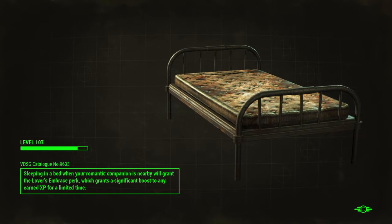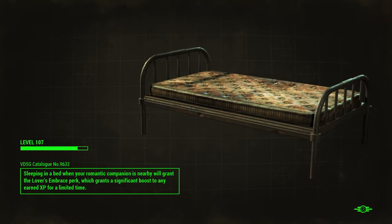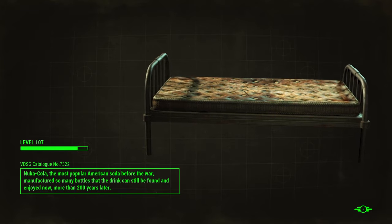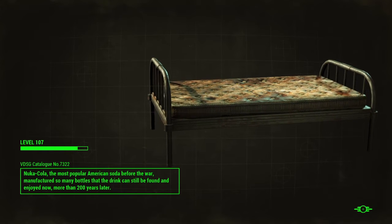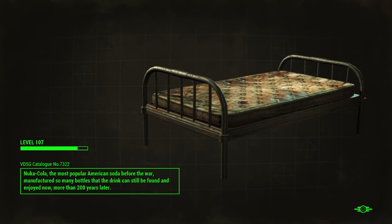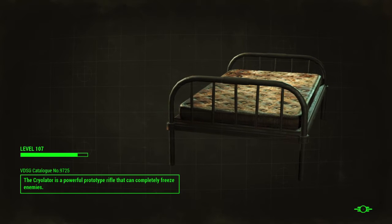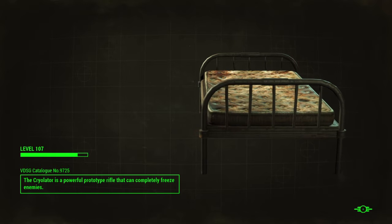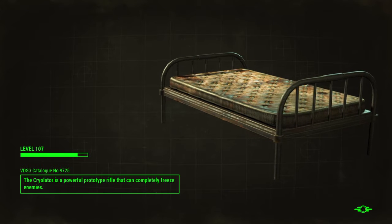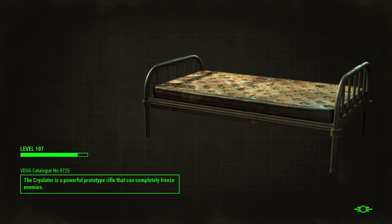We can always add another water distiller — those large ones that pump out about 40 units of water per day. The key is to make sure the workbench spawns the water being produced: all water, dirty water, whatever, has to be removed from the workbench so it will spawn a new batch. If any water is left, it won't accumulate — it's not a cumulative thing. Which is good, because if it were cumulative and we're spawning 2,200 every day, the system would probably crash.